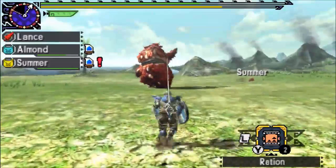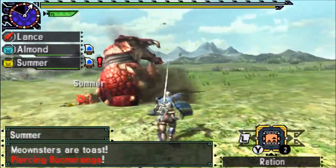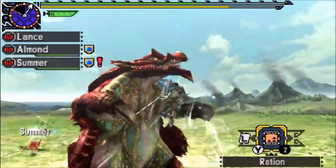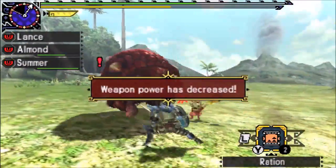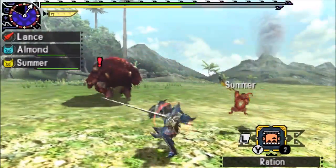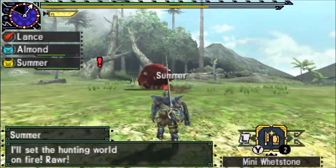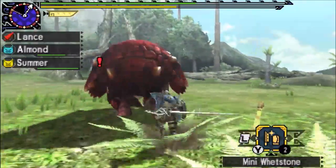I wanted Volvidon to roll towards the Entity Monster Mine, but instead he went after Summer. How dare he — making me waste that Entity Monster Mine. I'm still terrible at setting up a running charge, so forgive me for that.